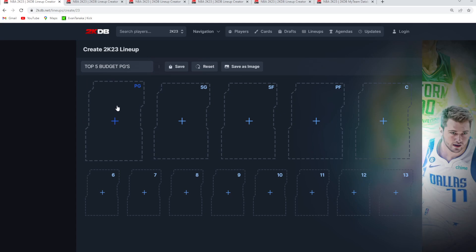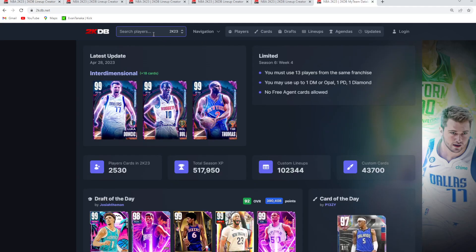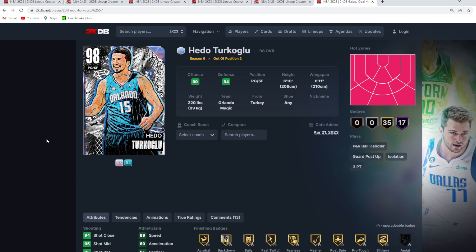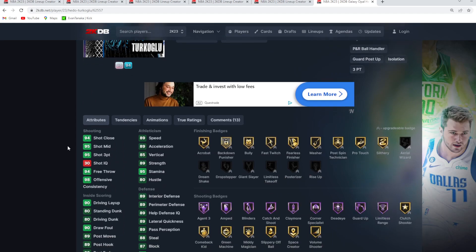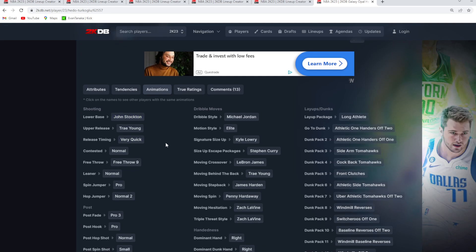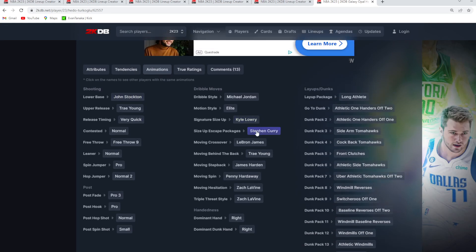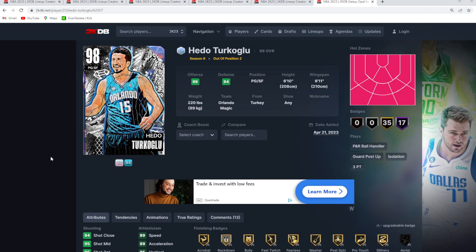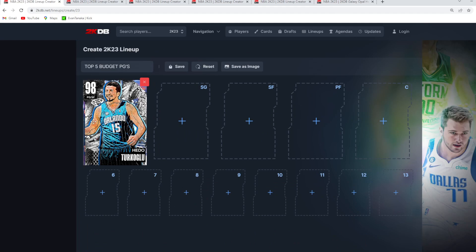For point guards, the best budget point guard right now is going to be the out-of-position Hido Turkoglu. He's easily the best budget point guard because he's 6'10 at the point guard spot with an amazing jump shot — 6'10, 6'11 wingspan. He's got the John Stockton base and the Trae Young upper on very quick timing, such an easy jump shot to green. He's around $30,000 MT.